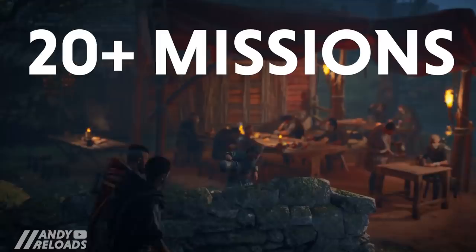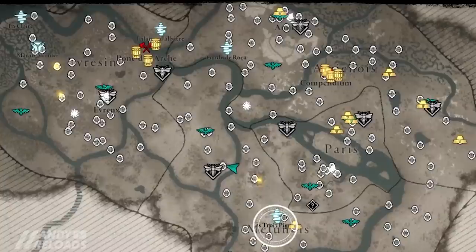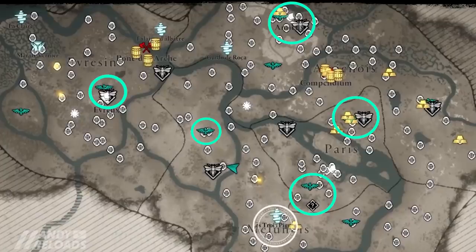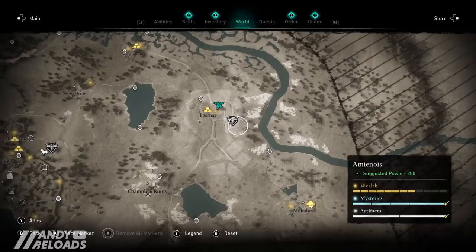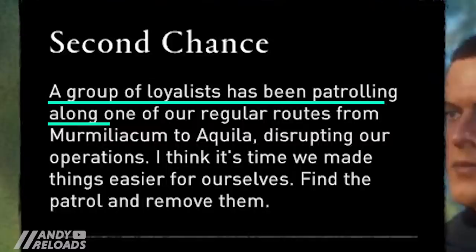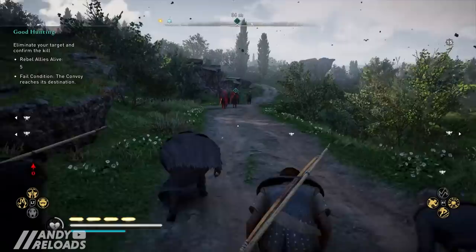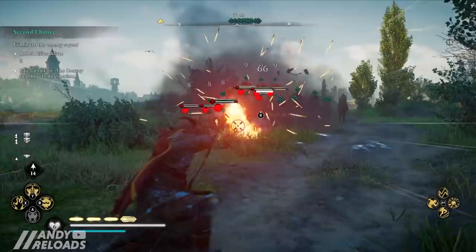It took me approximately 20 Rebel Missions to achieve max Infamy level four, at which point I had fully upgraded rebel archers and was able to purchase the Reaper set for 2,050 Denir. To collect cash fast, I'd recommend picking up the fast travel points sooner rather than later, as there are several rebel agents dotted around Frankia — you don't need to constantly go back to Pierre for missions. I found patrol convoys to be the easiest and fastest to clear, mainly by dropping a couple of incendiary powder traps and using the new Plague of Rats ability for massive AOE damage. It's also considered a more difficult mission type, meaning bigger cash rewards.